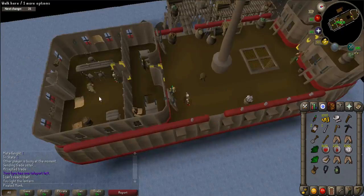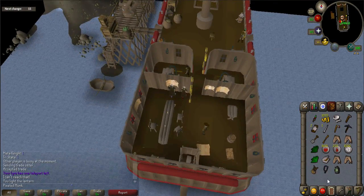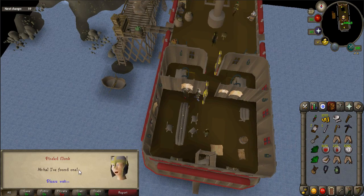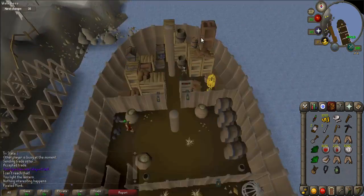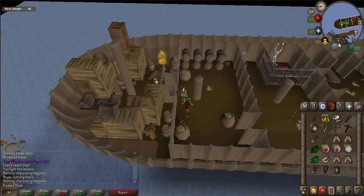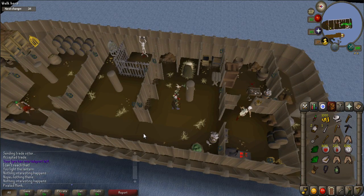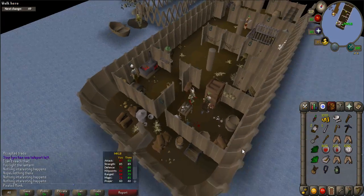The second symbol is located on the same deck as the captain, in the room all the way south. Use your lantern on the northwestern wall chart. The third symbol is located in a chest in the basement near the ladder. The fourth symbol is located on a support beam closest to Beefy Burns. The fifth symbol is located in a crate near Beefy Burns.